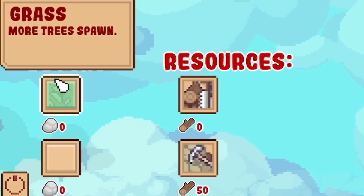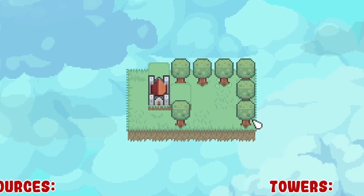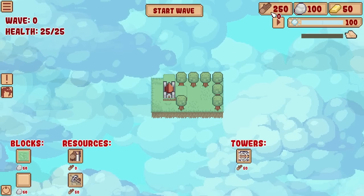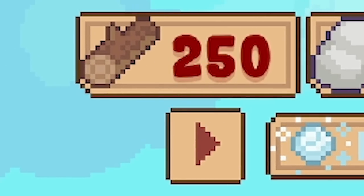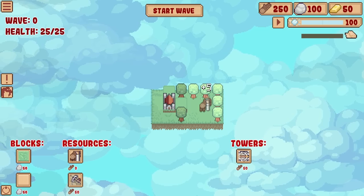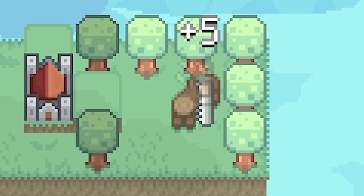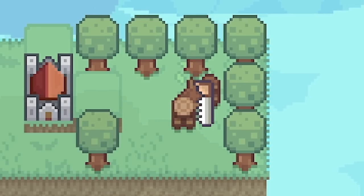Using our resources we can build extra blocks - if I grab this and go like that, we have an extra block with more trees on. Those with a keen eye might have noticed the wood up here, that is one of our resources. So if we build a sawmill, we can shove it next to trees. Depending on how many surround your sawmill depends on how much you get per round. So we'll go there for the plus five.